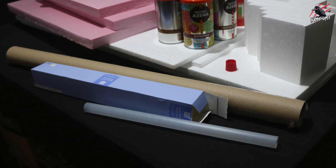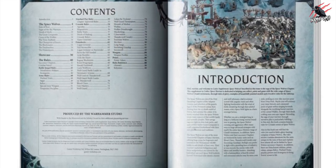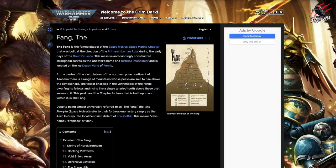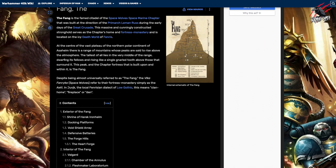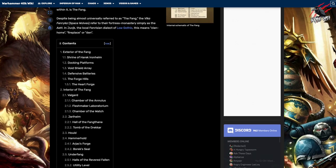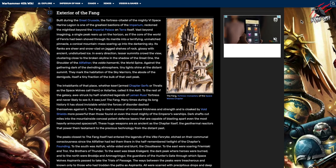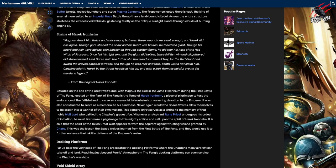On page seven of the Space Wolves codex it briefly introduces the mountainous fortress monastery called the Fang, located on the world of Fenris. I wanted to find out more, so I went to warhammer40k.fandom.com and found a huge section on the Fang — packed with information about the layout, what it entails, its size, and loads of narrative. I spent some time today reading through this and it really inspired me. The article is brilliant — it tells you all about the interior and the exterior and really sets the scene.